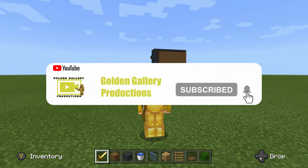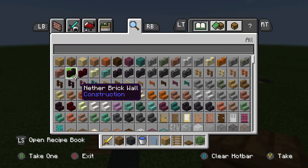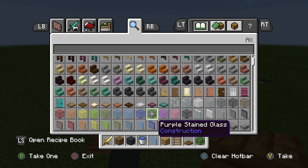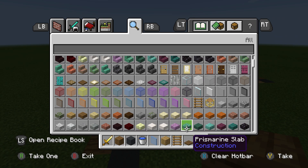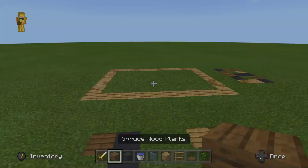Before we get started, make sure to like and subscribe and hit that tiny bell. The materials you'll need for this house are spruce wood planks, gray concrete, two water buckets, light blue stained glass pane, oak wood planks, some ladders, a trapdoor, and some oak leaves.